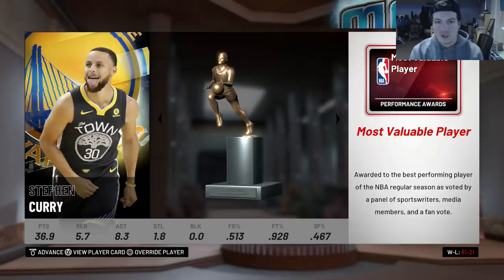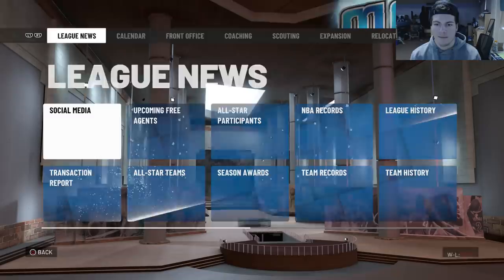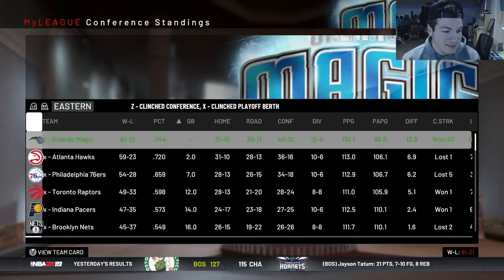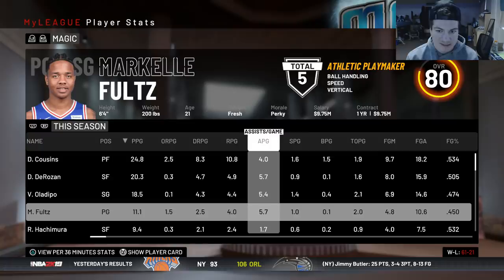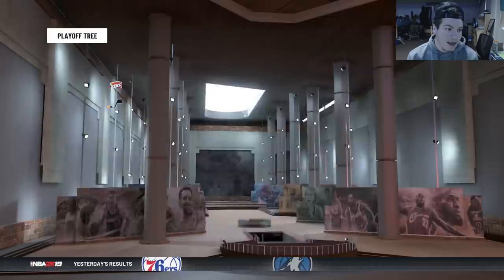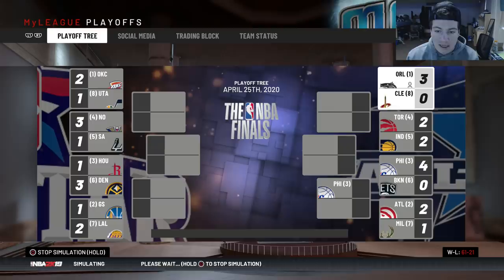We end season two going 61 and 21. Steph Curry wins MVP, Zion wins Rookie of the Year for the Atlanta Hawks, Hayward wins Sixth Man, and Billy Donovan wins Coach of the Year — even though we had a better record. We had the best record in the NBA and didn't get Coach of the Year. Boogie leads us in scoring, followed by DeRozan, Oladipo, and Fultz with 11 points and maybe six assists — up to an 80 overall. We sweep the Cavs in the first round.